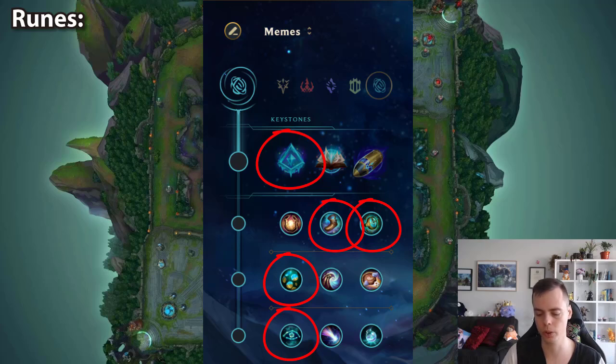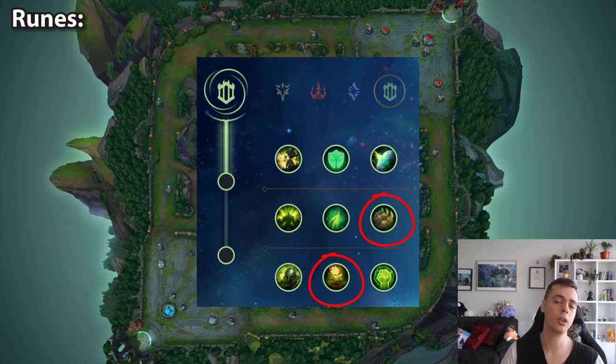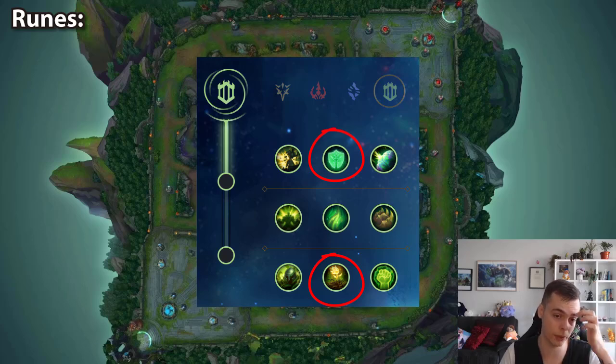The main variation for Janna runes comes in the secondary runes, depending on whether you are playing for lane or for roaming. If you're playing for lane versus engagers or lane matchups where you expect to contest priority, you want to take Resolve — bone plating and revitalize versus engagers so that bone plating makes sure you survive. Or if you verse ranged or enchanter lanes, you want Font of Life backed up with Revitalize. It's also worth noting that Glacial's slow scales off your heal and shield power, so this has extra synergy with Revitalize.